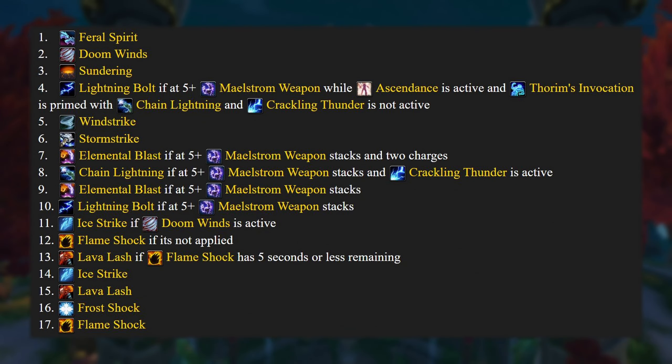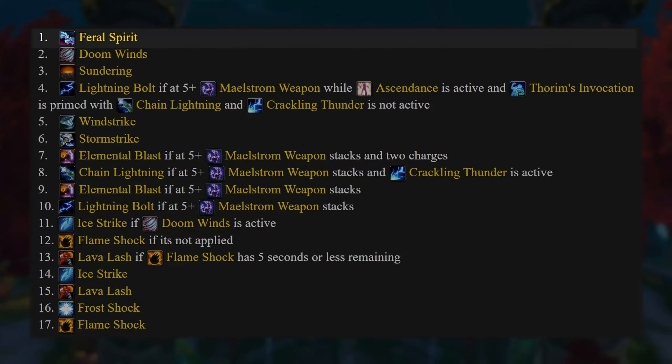Looking at the priority list, nothing should be too surprising. Feral Spirit is our number one priority at all times — each wolf being out gives us a 15% increase to physical damage, and with our Maelstrom Weapon stack generation we can actually cast it twice and have four wolves out, so use it on cooldown as much as possible. After that is Doom Winds — just get this off as much as you can. If Storm Strike isn't available when you're about to use Doom Winds, hold it for a GCD or two so Storm Strike is available at the start of the window to maximize Storm Strikes during it. Lastly, Sundering is our third cooldown and is high priority due to our tier set bonus.